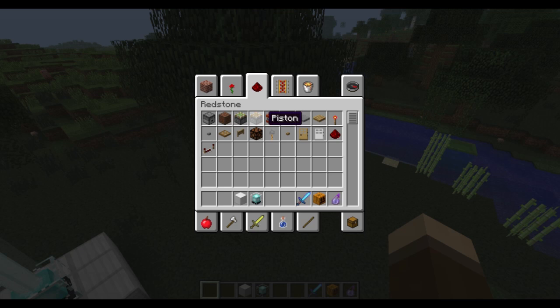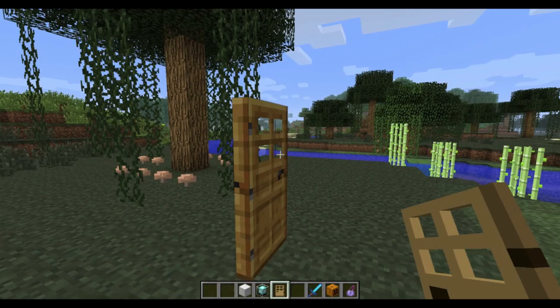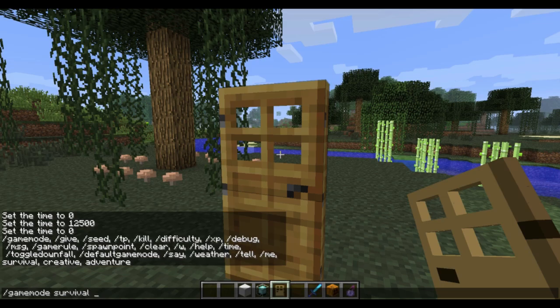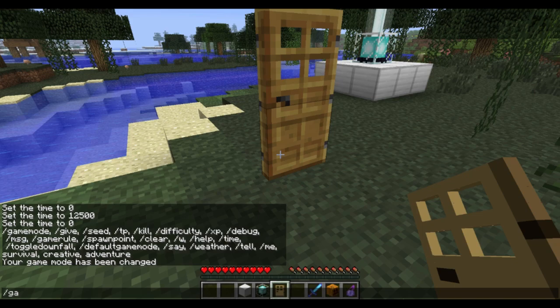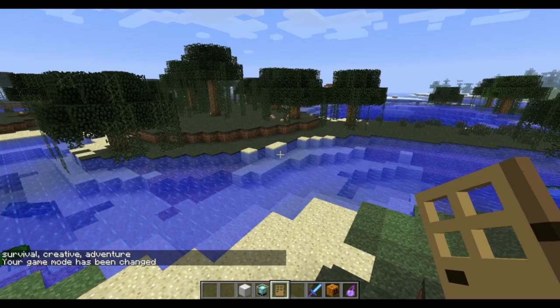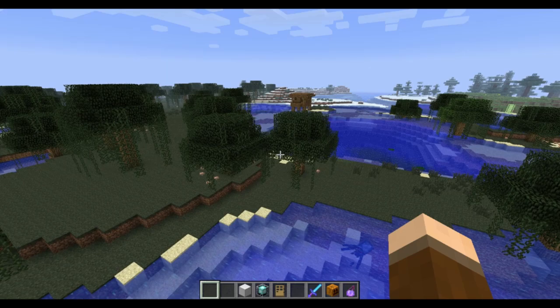If we settle on this beacon design, I'll be happy with it — it's still pretty cool. Now, doors, trapdoors, levers, and buttons: if you're used to punching a door to get it open, you can't do that anymore. You have to right-click for doors, trapdoors, levers, and buttons. That's a change because they wanted to standardize the way redstone-related interactions work.